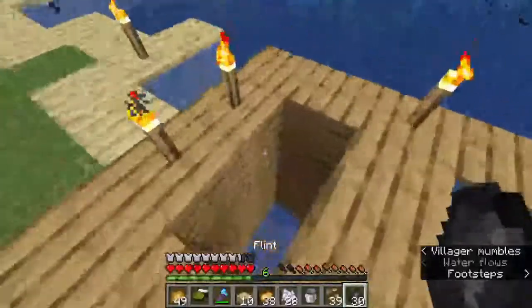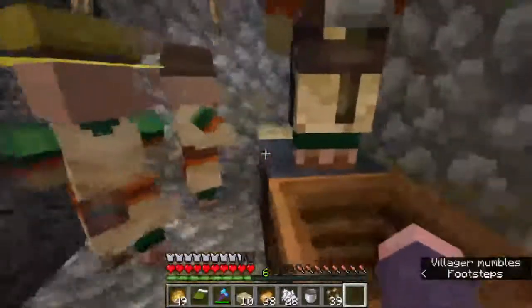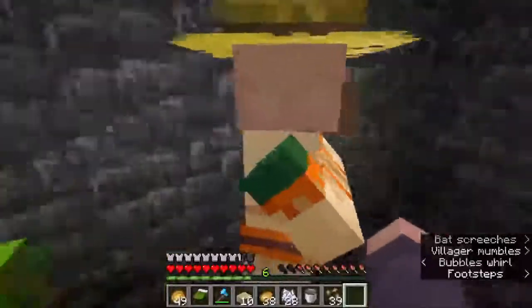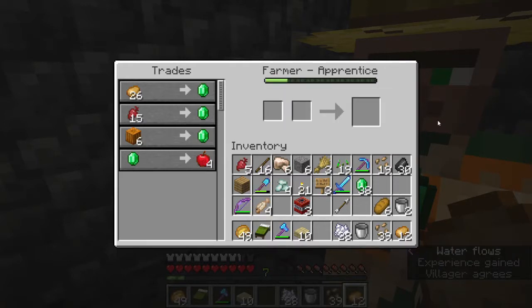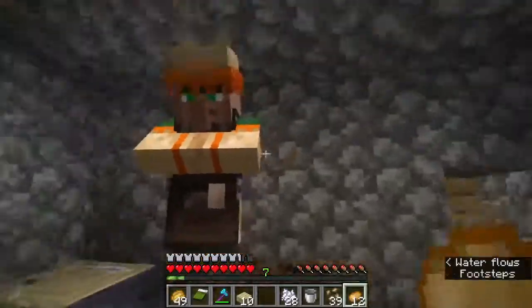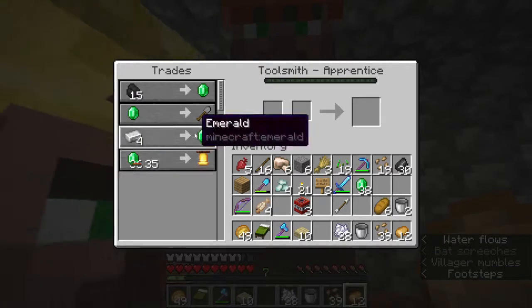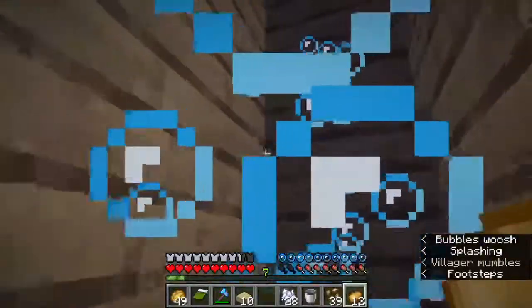Let's jump down. We've got tons of flint on us now — an obscene amount. Is that a baby I hear already? Little babby! Look at this — beautiful. All of that's good. This guy, we don't have anything to trade for currently, and this guy we don't have anything to trade to. But we're definitely on the right track here.